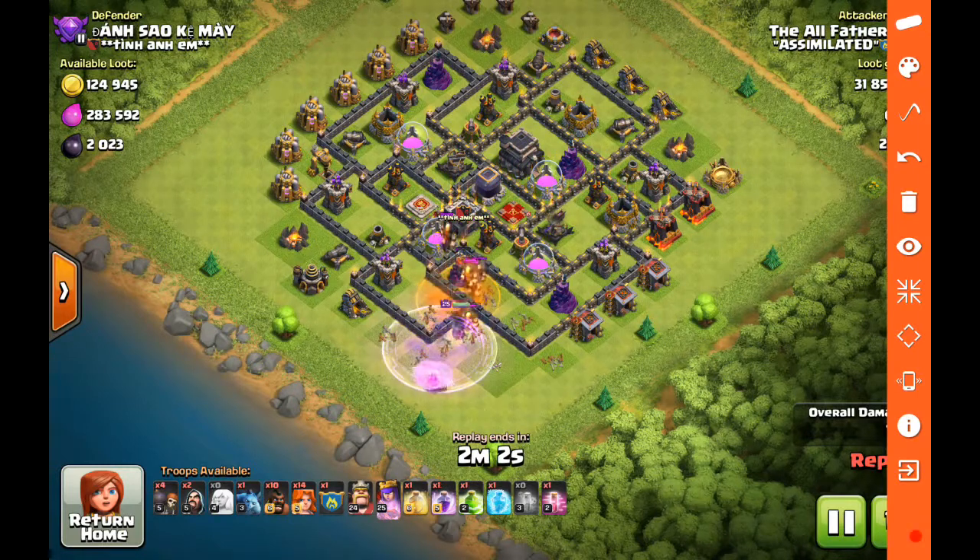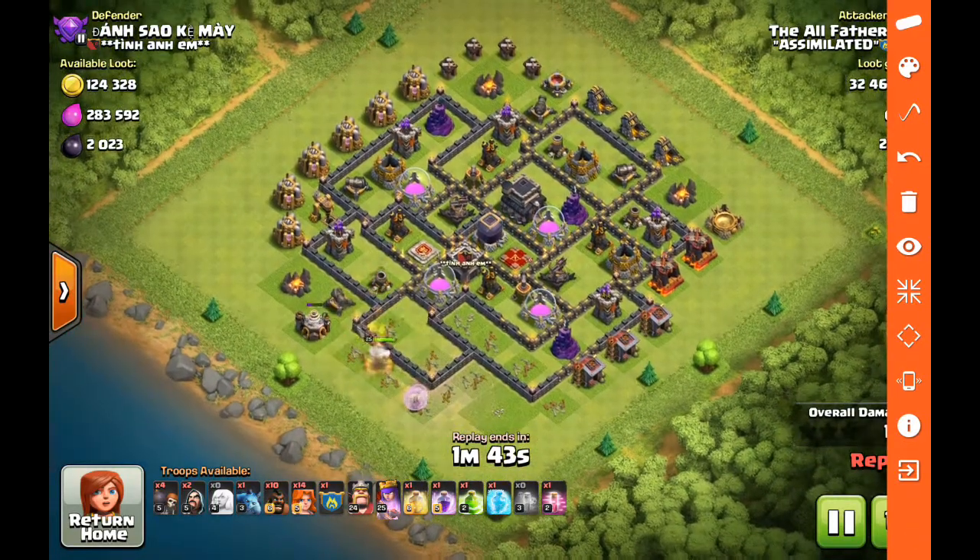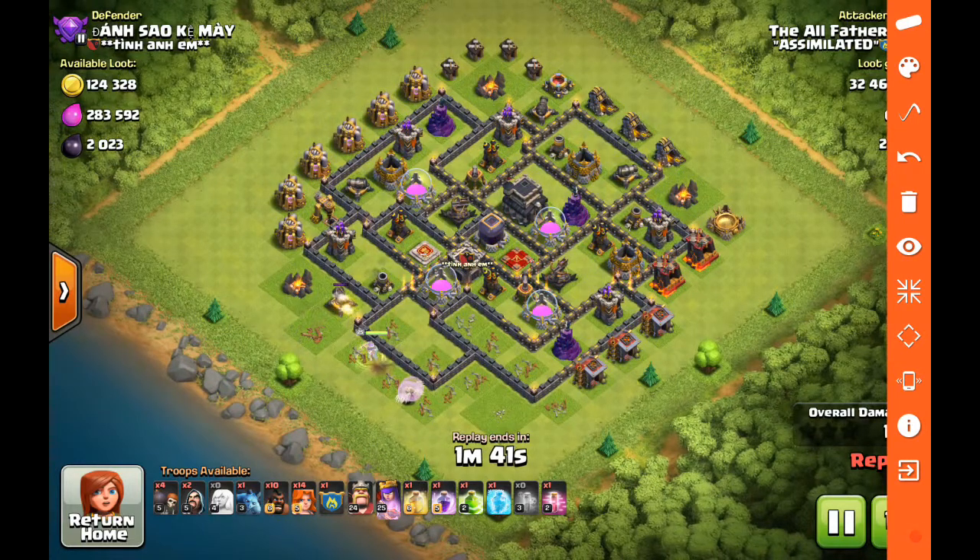I'm going to use that rage spell right away, as well as the healers and the poison, to deal with the enemy clan castle troops. The poison, the healers, the rage, and if necessary the queen ability will obviously deal with that. Step one is accomplished — she's walking the right way. Now the next step: with this attack strategy I'm trying to divide the base into thirds.